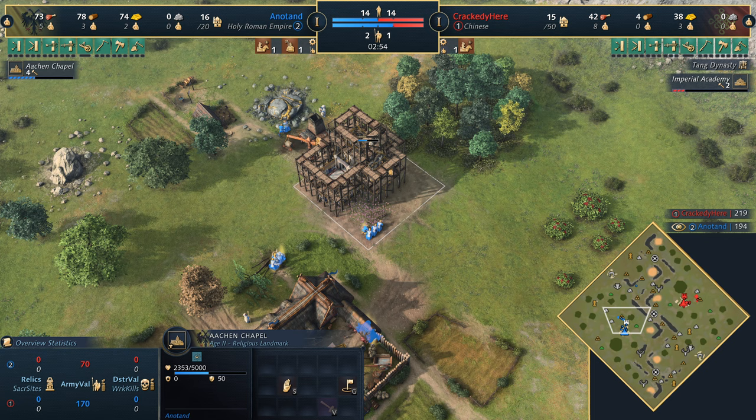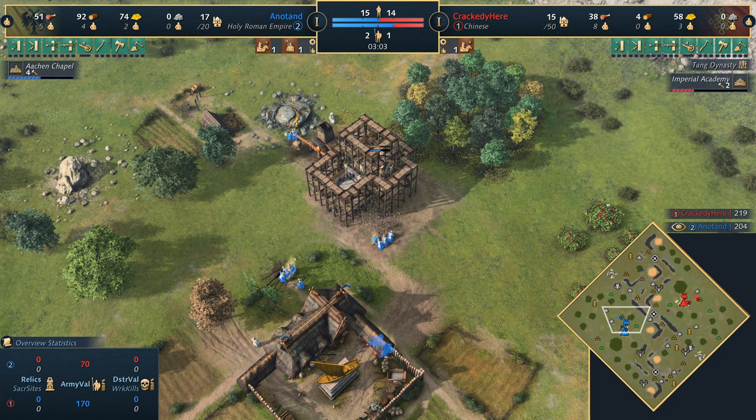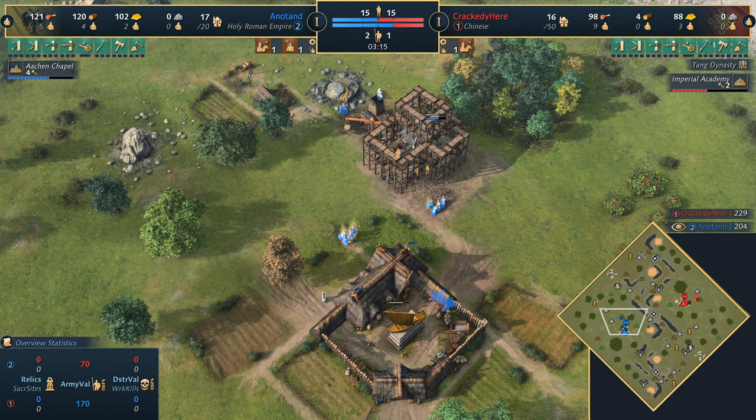I was actually having a chat with Twitch chat earlier on about HRE being in an interesting spot, with the addition of marching drills now for free right from the dark age. It doesn't sound like a big difference, but for me personally HRE have been a really strong civilization right from the get-go. A 40% buffering on the gathering rate of villagers right from the get-go is massive - there's no other civilization that has that kind of crazy economy.